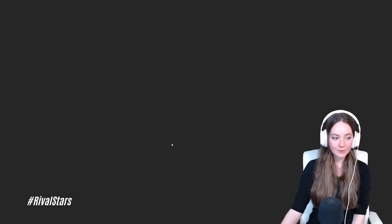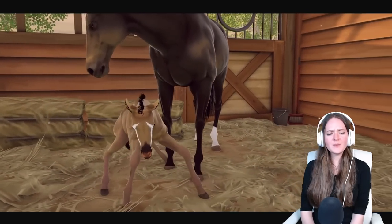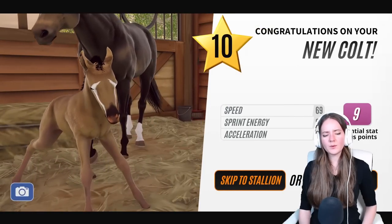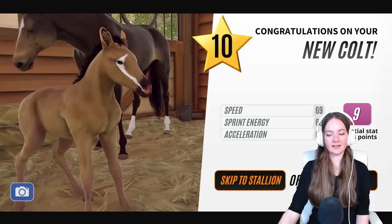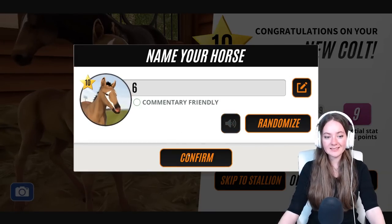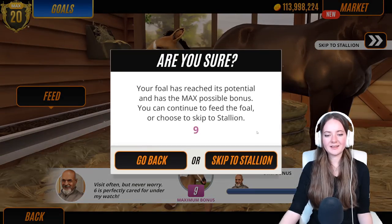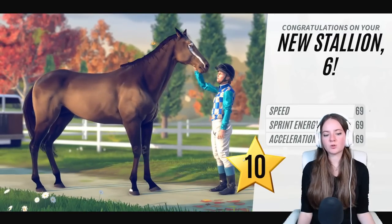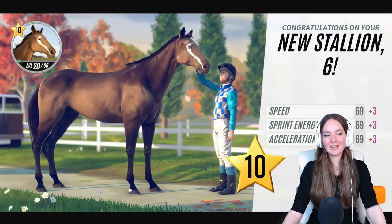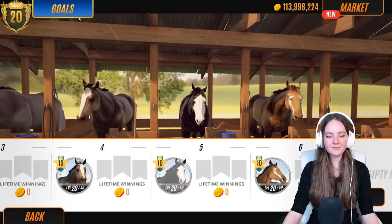Our last foal today is Zenyatta by Phar Lap. Why are the legs pink? Great stats though, and it's a stallion so it'll have incredible stats. This is number six. I don't have high hopes for the look — I'm not a fan of that badger face. Hire a caretaker, skip to stallion. Oh, he's darkened up — okay, I take that back, that's gorgeous! He's got a tiny little white heel. His stats are really really good.